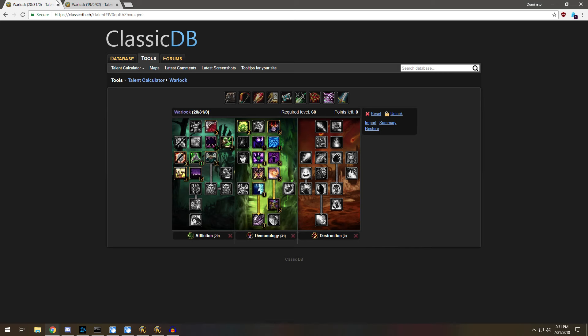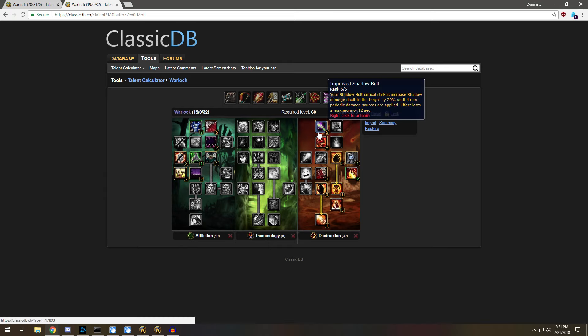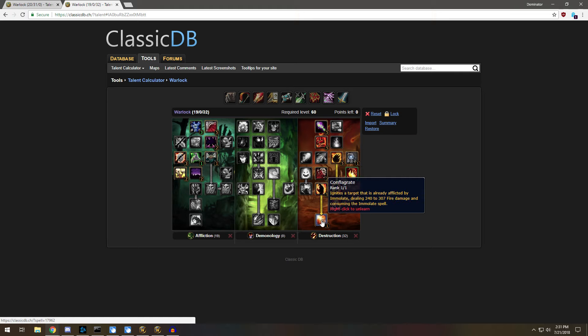The next build I've got here is a build that Goth uses, also Orcbit showed in a video. We've got a Destruction build here with Conflagrate and Ruin. This build is very very good for PvP — in fact this is the build I would run if I was going to play a Warlock in PvP. You've got Improved Shadowbolt, Bane, Devastation, Shadowburn, Improved Searing Pain, Destructive Reach, Immolate — most importantly Conflagrate, which hits so hard.